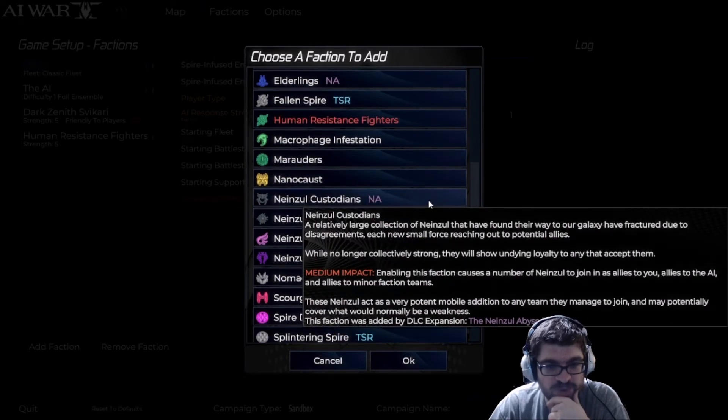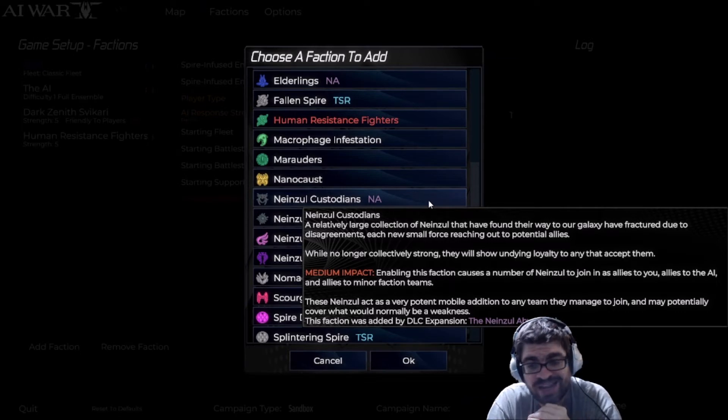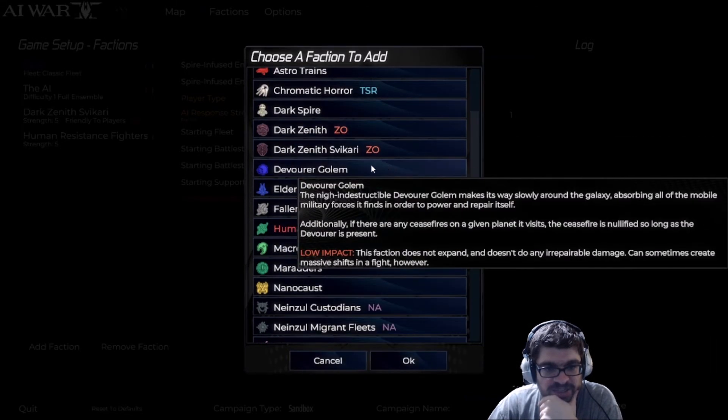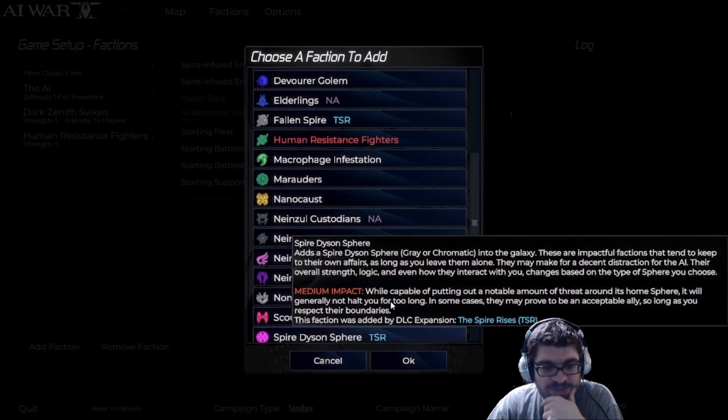Scrolling down, we see the Nainzul Custodians. A relatively large collection of Nainzul that have found their way to our galaxy have fractured due to disagreements, each small force reaching out to potential allies. While no longer collectively strong, they will show undying loyalty to any that accept them. Medium impact — enabling this faction causes a number of Nainzul to join as allies to you, the AI, and minor faction teams. These Nainzul act as a very potent mobile addition to any team they join, and may potentially cover what would normally be a weakness. I have to wonder if you can permanently set them as a friend, like with the Dark Zenith Zvakari from the other DLC — I like having them as a backup.